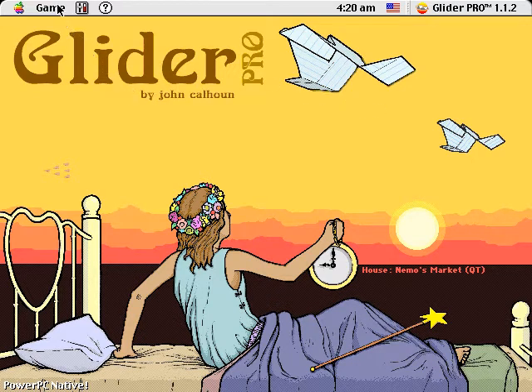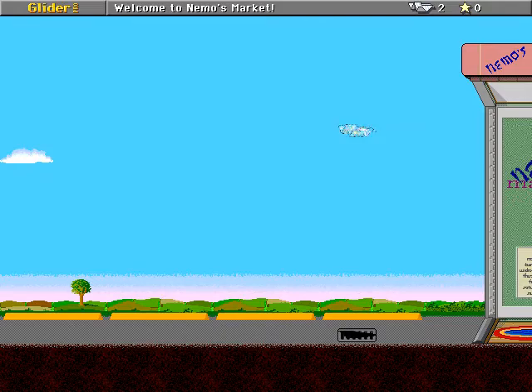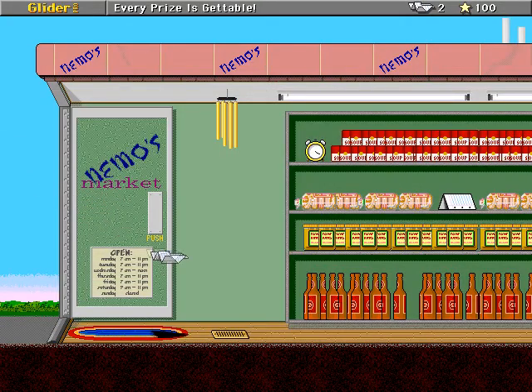This is Tanara Kurunov, your friendly neighborhood gamer mouse, and today's Glider Pro house is Nemo's Market by Ward Hardenstein — or Hardenstein. I apologize, I don't know how to pronounce the name. Regardless, it's a short, sweet house and I like it.